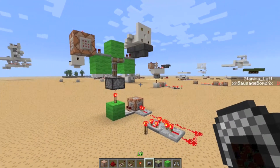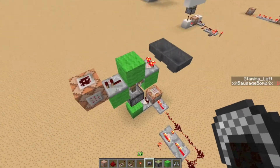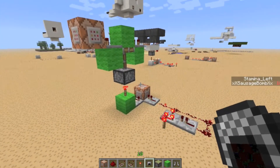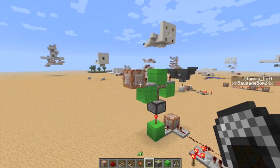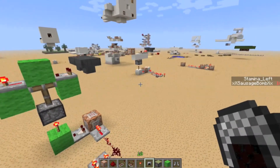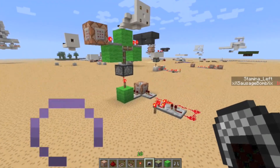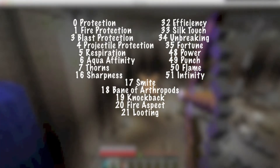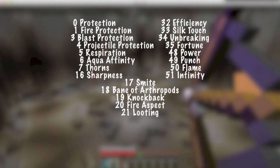This is very simple and not very complicated. I'm going to leave a link to the Minecraft wiki with all the enchantment IDs, so you don't have to worry about memorizing them. It took me a while to learn them — I don't know all of them, I only know a couple, and there are like 50. I might also put the enchantment IDs on the screen right now.